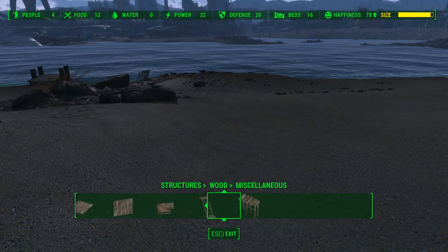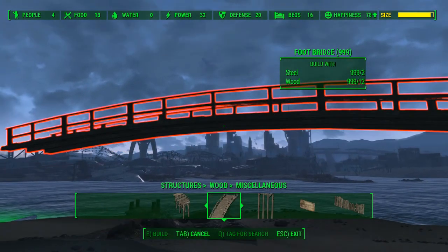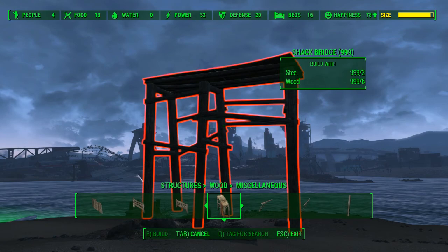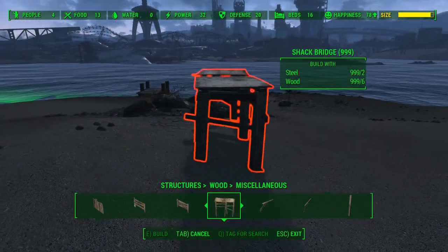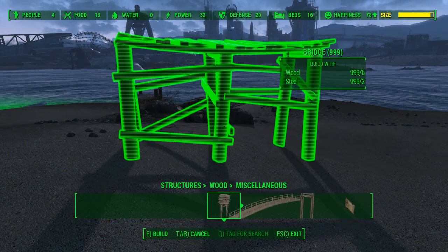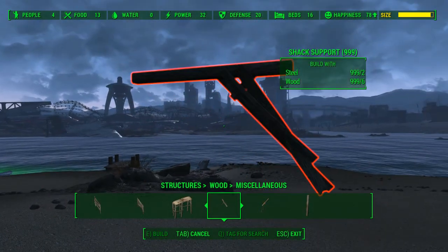You have a couple new roofs as well. It doesn't add any stairs, but it does add a footbridge that you can connect with piers, and also a shack bridge that looks a little cooler.